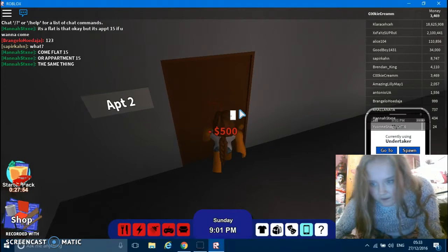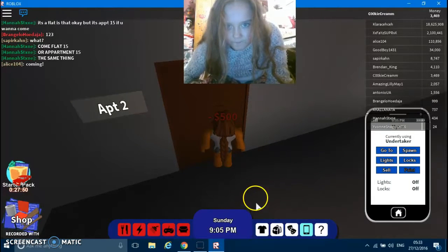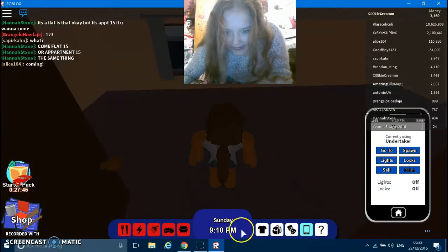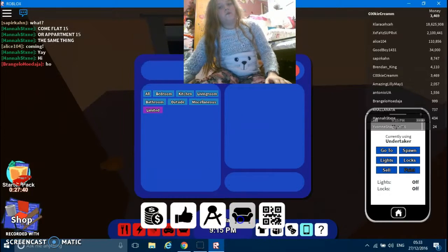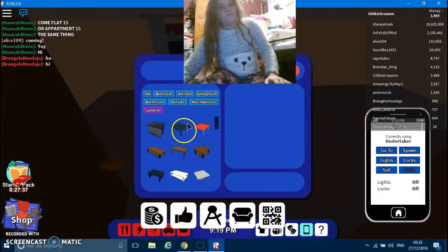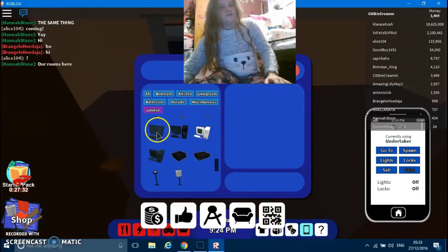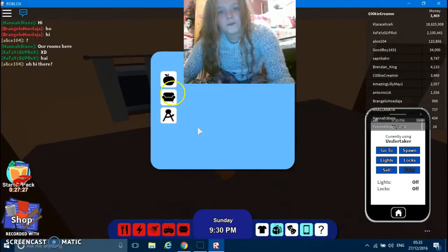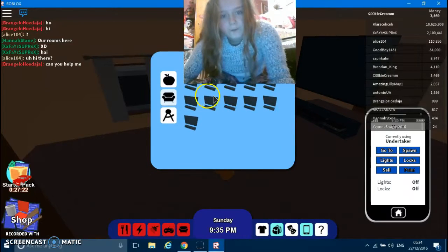What you want to do first is buy a bunch of TVs. I already have, but if you haven't, go in to shop, click the old furniture sign, go to living room, and buy — let me show you what TV to buy. Buy these TVs, these ones. Click close. And go in your inventory and place down all the TVs that you bought.